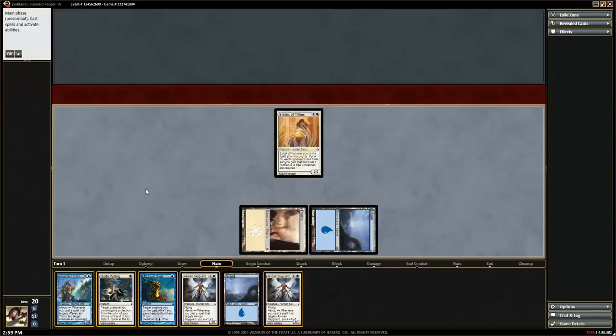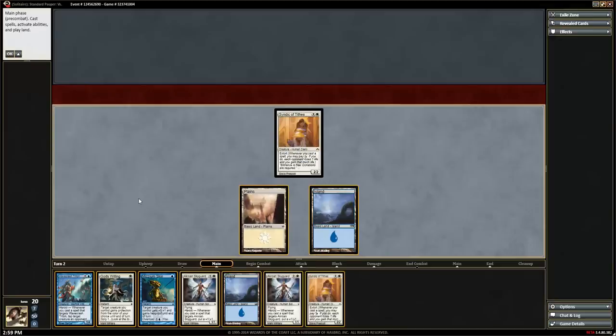Since we've used up our mana and can't do anything else with the Syndic, I'm going to hit F6. We can do F6 or select 'no possible play / yield all.' That will move us right through the end of our turn and back into the next step. I'll just hit F6 on my keyboard, and you can see it put us all the way through into the next turn.